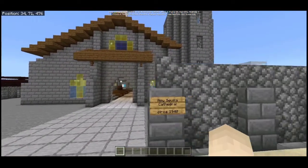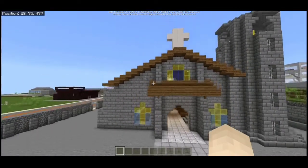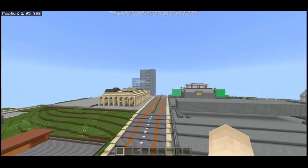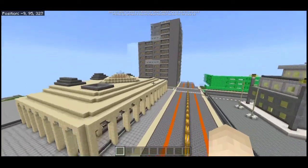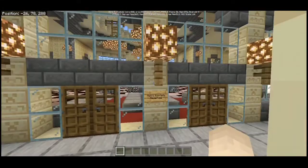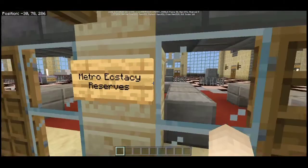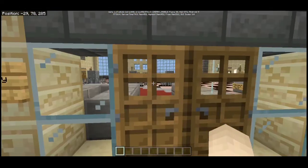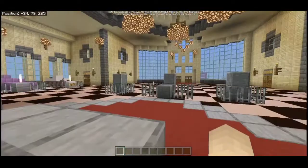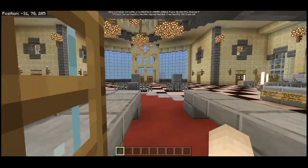This place is a Cathedral — New Civilia Cathedral right here. The next one over there is a museum-like place. Metro Ecstasy Reserves, also known as a museum — still under construction because some parts are missing.